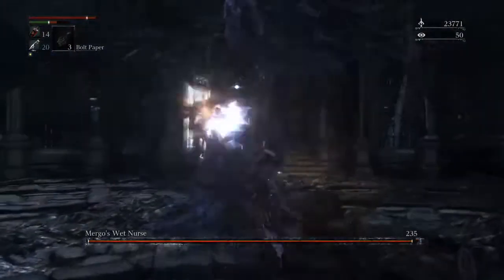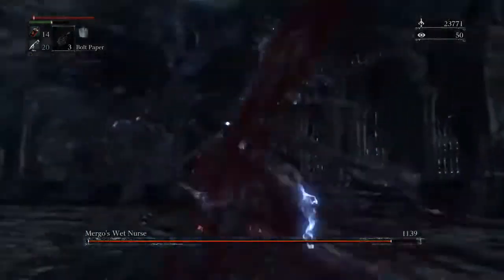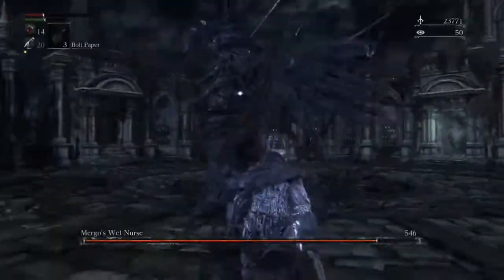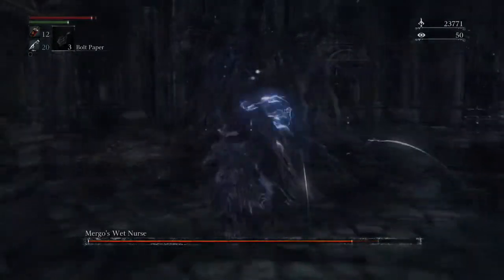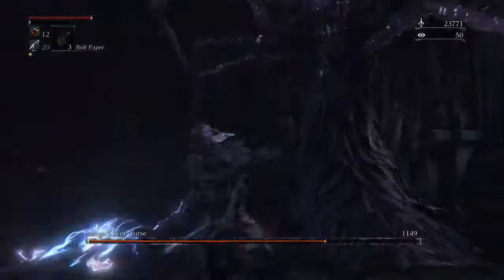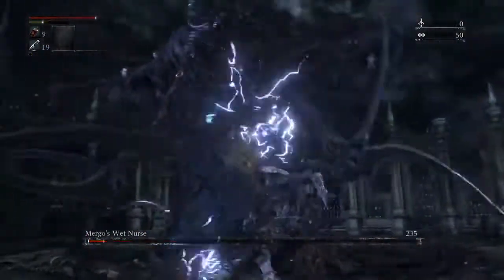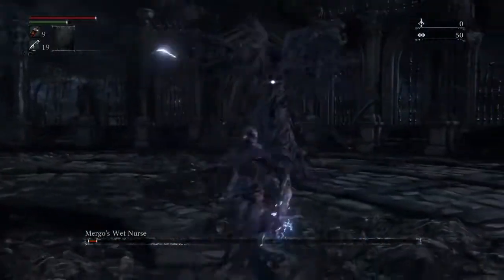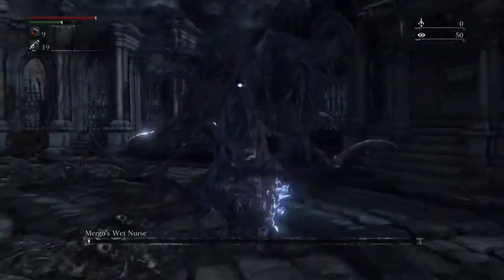Nearing the end, we reach the Wet Nurse, which actually poses a serious threat right now, believe it or not. Mainly because her attacks cover a wide area with several hitboxes, she is incredibly tanky to compensate for being so slow, which means the fight lasts a long time during which you can't rely on your health pool to compensate for mistakes. The move where she summons a copy of herself is also nerve-wracking, since getting spit-roasted by two nurses with this little health basically means certain death. But just like with the Cleric Beast, as long as you keep calm and don't give in to greed, she can do nothing but slowly perish. I'd say I like the fight for being so dangerous over time, but it's a very monotonous affair — at least it's somewhat challenging.